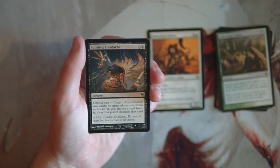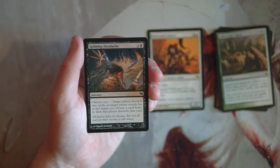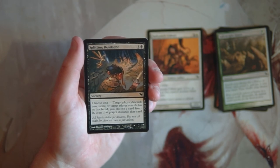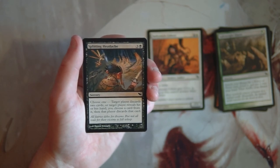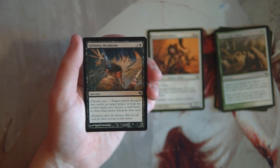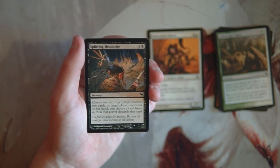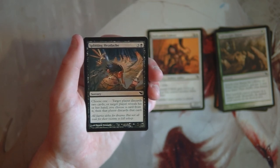Splitting Headache is a sorcery for three and a black — choose one: target player discards two cards, or reveal their hand and you choose a card they discard. It's a very lucrative hand destruction spell but costs four mana. Hand destruction is okay in low-power limited environments, but at four mana they may only have one card left by then. In the right niche scenario it's probably really good, stripping away the opponent's hand, but in general you won't get the best value in limited.